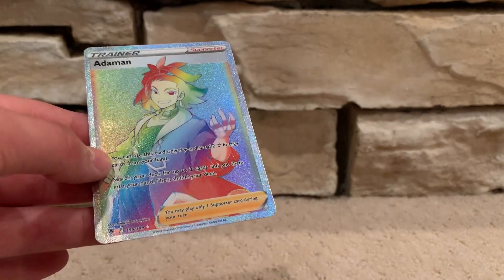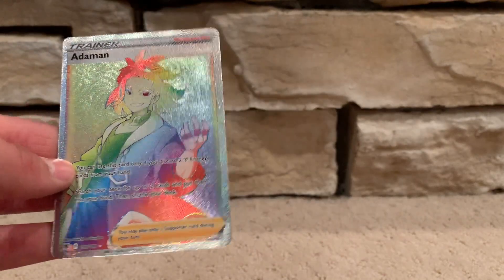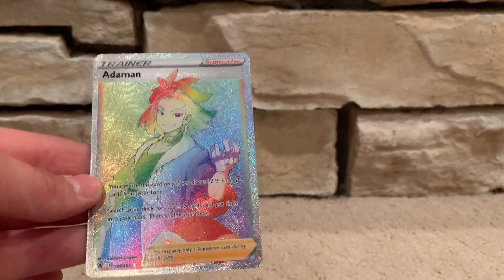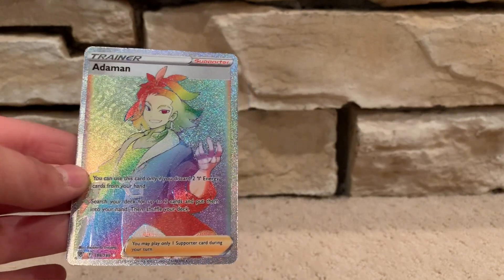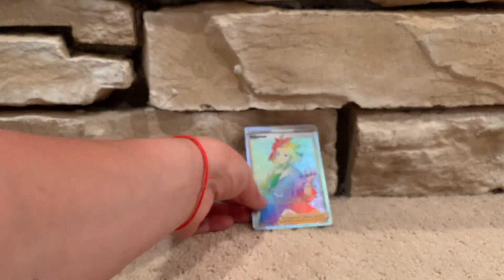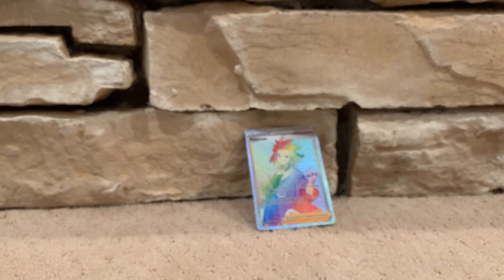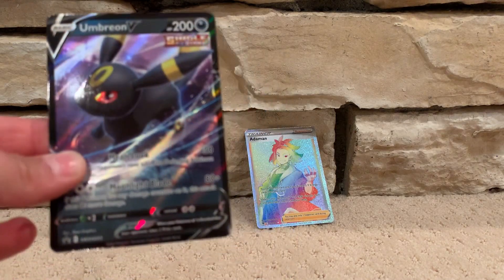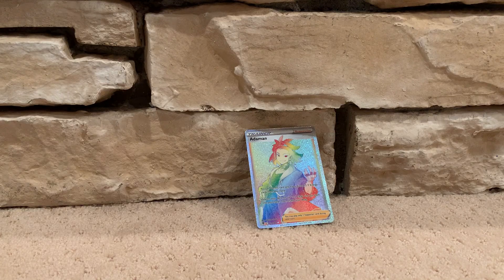I think Unlisted Leaf is still looking for that card. I think Leon Hart is still looking for that card, and I think there are a few others too. So it did have something good — very good, in fact. That's going to be the end of today's video. Remember to check out the Umbreon V-Tin video. If you enjoyed, like and subscribe to the channel. Keep collecting Pokemon cards. I'll see you soon.